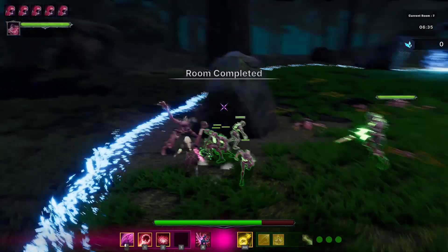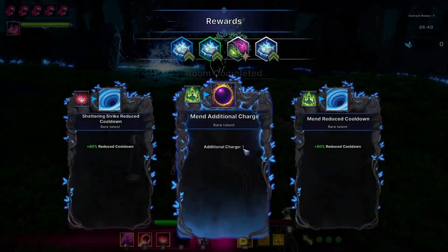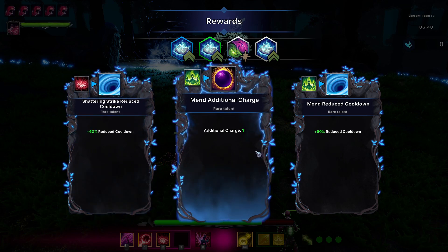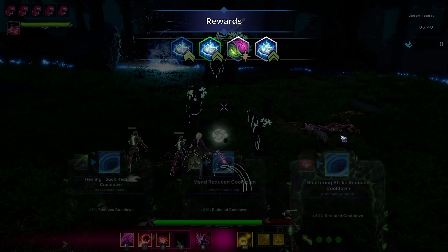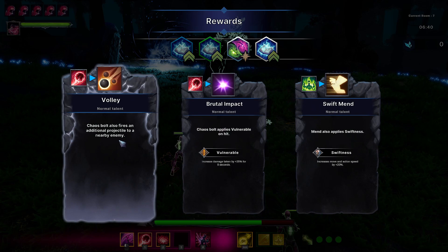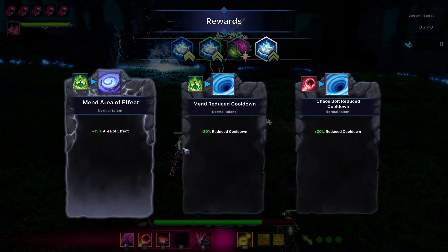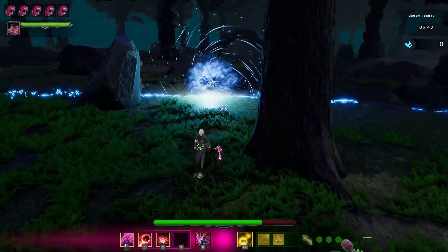I do like it though. I wonder if you can get different spells or if these are the default spells — that'd be cool. We can reduce the cooldown of that, or add another charge to Mend. I'm going to reduce the cooldown — and then we'll reduce the cooldown of that too. A bigger area of effect would be good. Let's head to the next room.